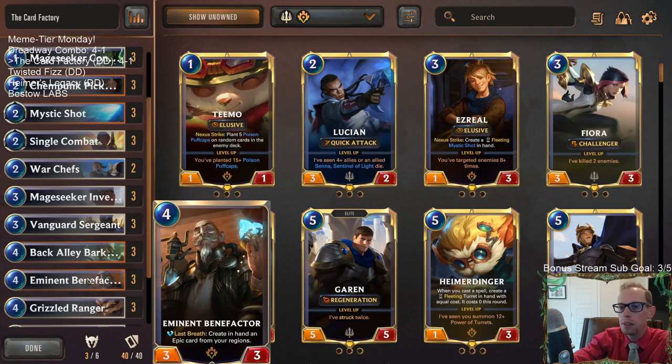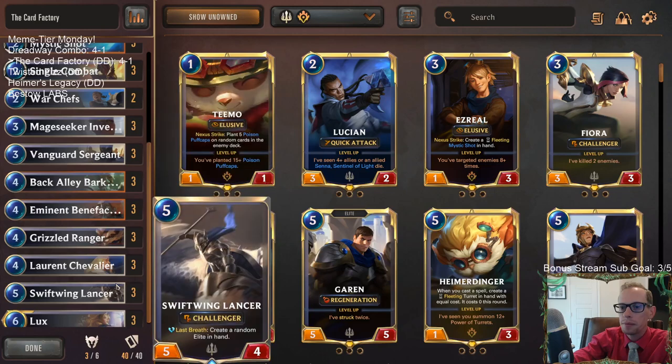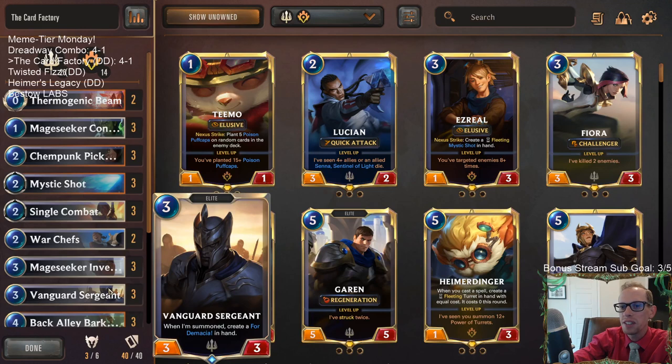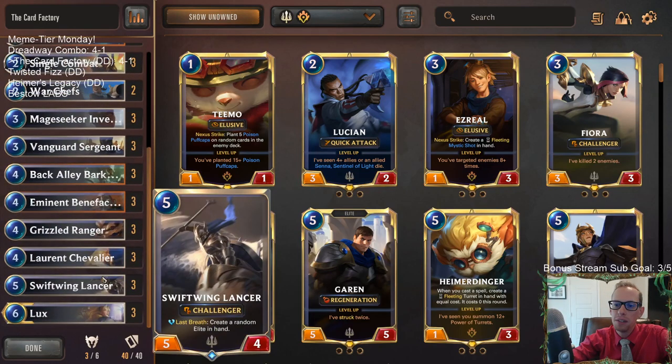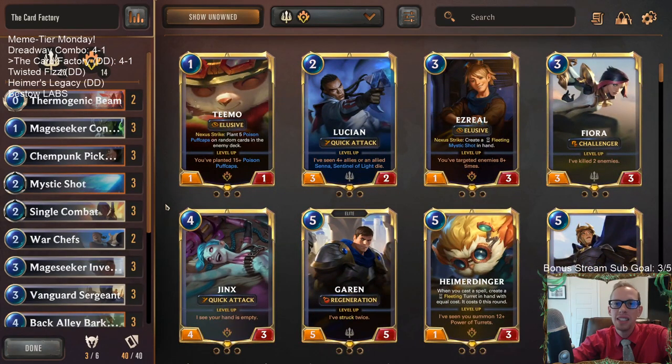Benefactor is pretty cool for the Epic generation. Swiftwing Lancer — definitely great. Overall pretty sweet — we got to do a bunch of crazy stuff with this deck. If you want to have fun, do crazy things, have a bunch of random stuff in your hand, never know what's going to happen, and have all the games be different — give this one a shot. That's it for the Card Factory — thanks everybody for watching and I'll see you for the next video.